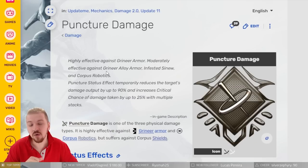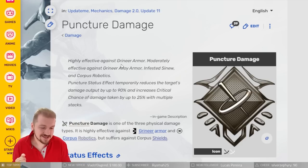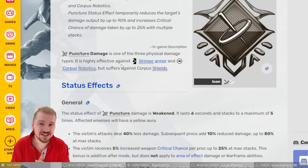I'll leave a link in the description to this article. What I need you to understand is that the wiki, or fandom.com, is not some kind of official Digital Extremes website where they explain mechanics. This is essentially a fan website with ads. The information here is not 100% accurate all of the time, but it's a fantastic place to increase your knowledge about Warframe, especially if you want to understand exactly how mechanics work.